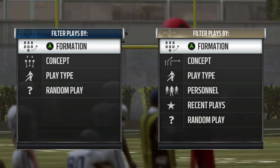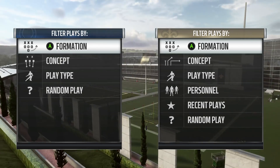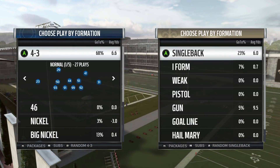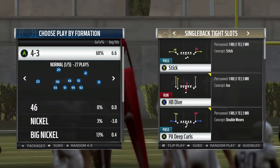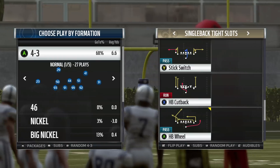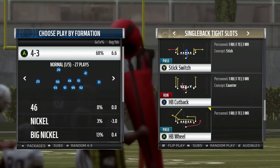It took a few months for the cover three beater to really catch on and catch fire, with the fade and the out route that kind of caught on into the Madden scene, and you saw it a lot. But I'm going to show you how to beat every coverage with our favorite friend — tight slots. Last year we know tight slots was great because of the halfback pitch and the dive, and it became very degenerate online. You saw a lot of people with no brain just running those two plays, so I'm going back a little further into the wheelhouse with halfback wheel.